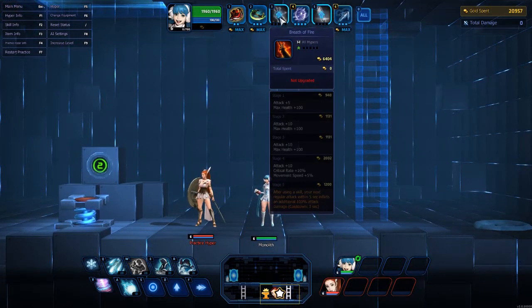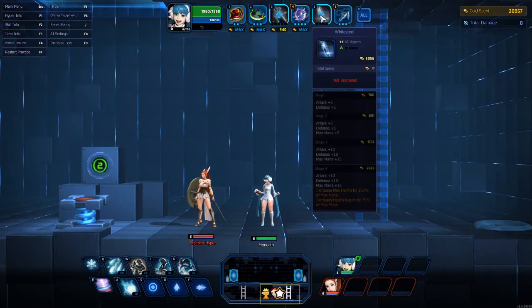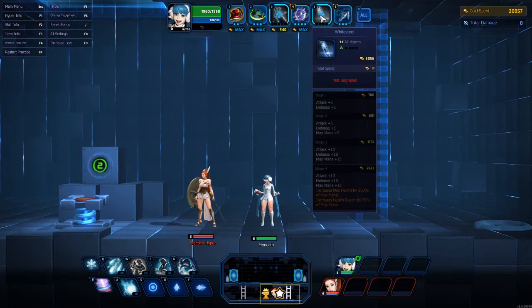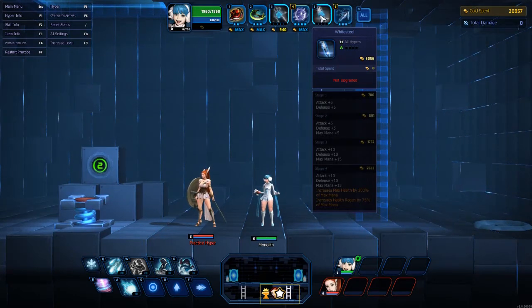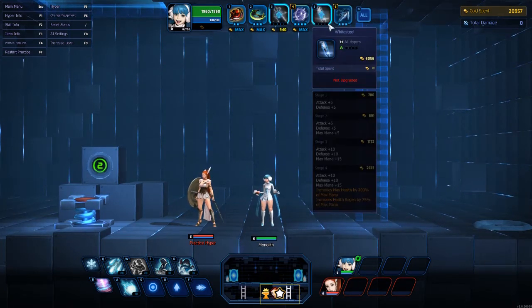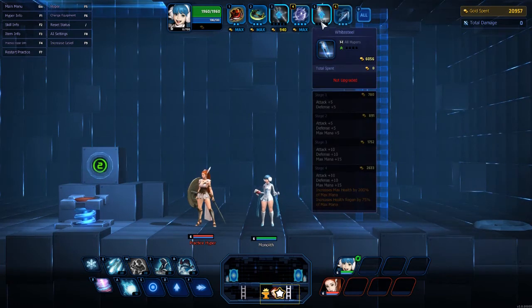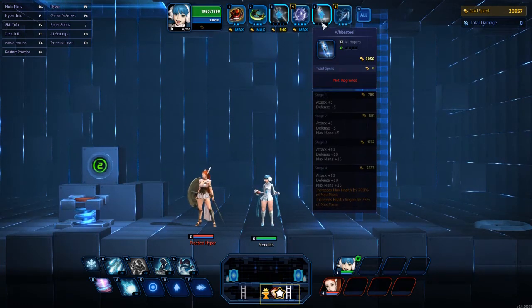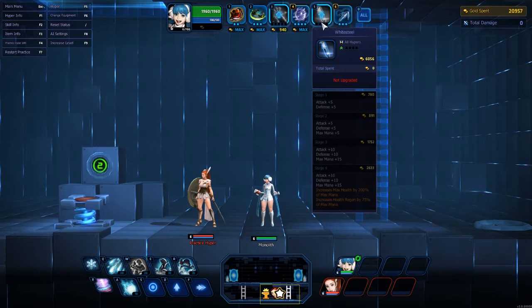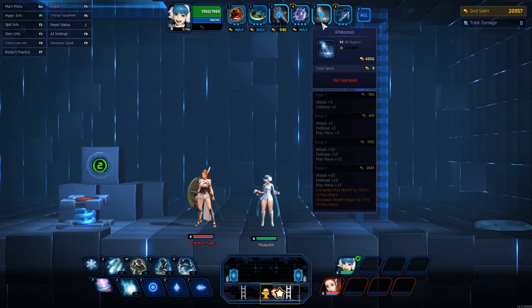The next thing I go into is either Breath of Fire or White Steel. If I'm feeling crazy ahead, I'll do Breath of Fire. If I want just a little defense, I'll do White Steel. White Steel is also in this build in case I need defense early if my team or myself were doing poorly — it has a very low cost start at 780 gold. If we're doing very poorly, I'll start that item, do Crimson Spinners, then go to Orb of Winter for the Lifesteal. That way I have some defense, increased max health, and increased health regen by 75% of max mana.